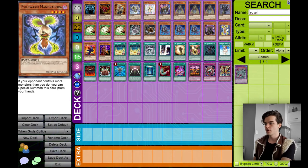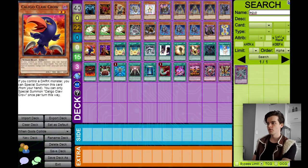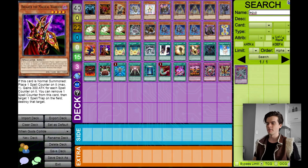Evil Swarm Mandragora is a level four and you can special summon him if your opponent controls more monsters than you do. He's also a dark monster so he works with the dark engine. Same with Kali Glow Claw Crow — if you control a dark monster you can special summon this card from your hand. And Breaker the Magical Warrior is another dark monster for the dark engine who can also get rid of a spell or trap on the field. That's it for the monsters in the main deck — there is no extra deck.